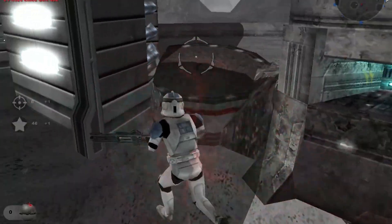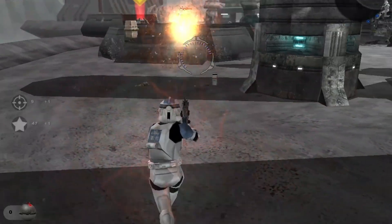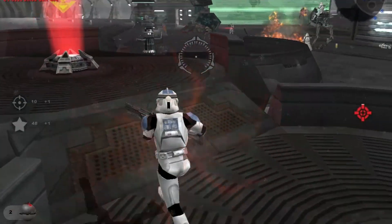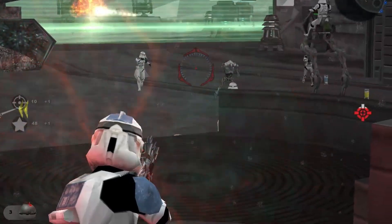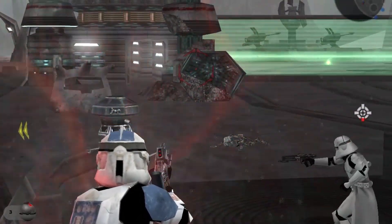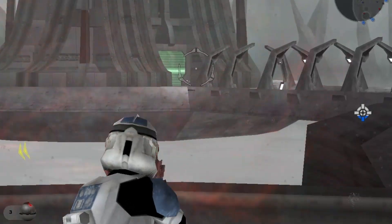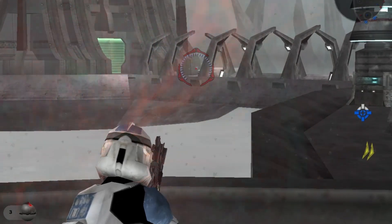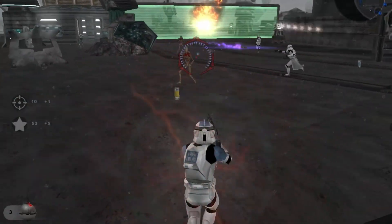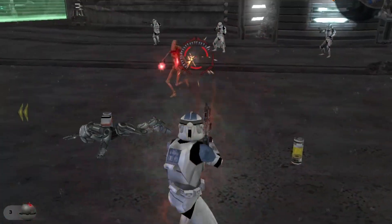Super Battle Droids! Take them down! Before we can begin our assault on the SEP's Energy Collector, we have to penetrate their shield barricades. So load up and move out.